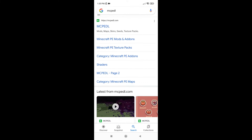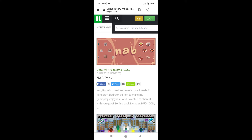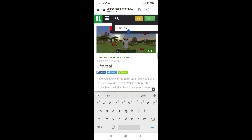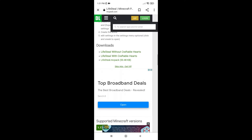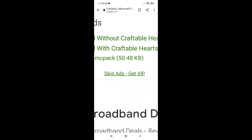For the mobile version, it's basically the same as on computer. Go to mcpedl.com and search up lifestyle, or just click the link in the description to go straight to it. Scroll down until you find the one made by UnitX, tap on it, scroll down, and click on lifestyle.mcpack — it should be the one at 50.48 kilobytes.